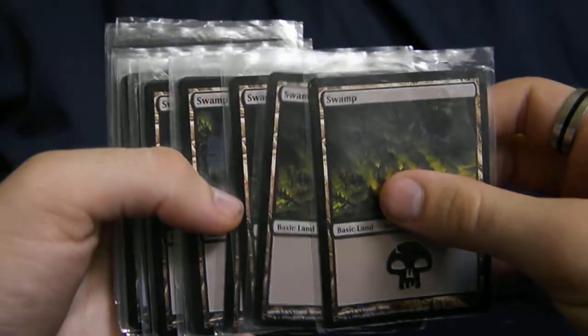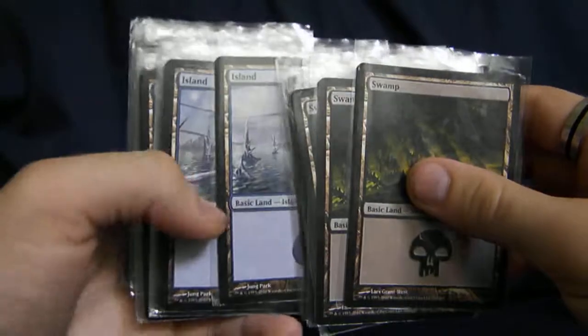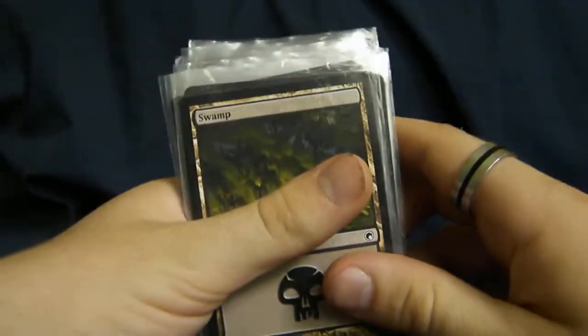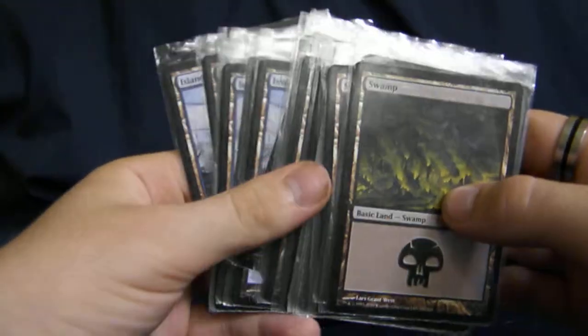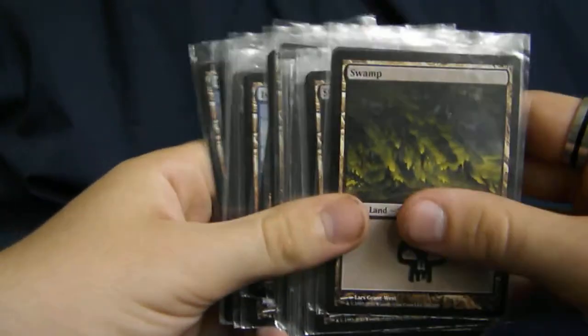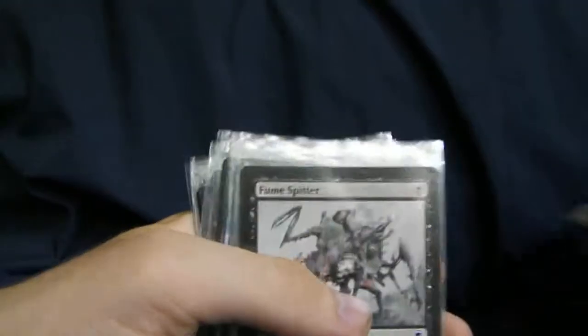This is a deck based on destroying a lot of creatures. Not all decks run with creatures, but when you have a lot of creatures to destroy, this deck is the one that destroys them. It's only swamps and islands here — we don't have any dual lands, any fetch lands, anything like that, but it might be added later simply to give the deck a little more synergy.